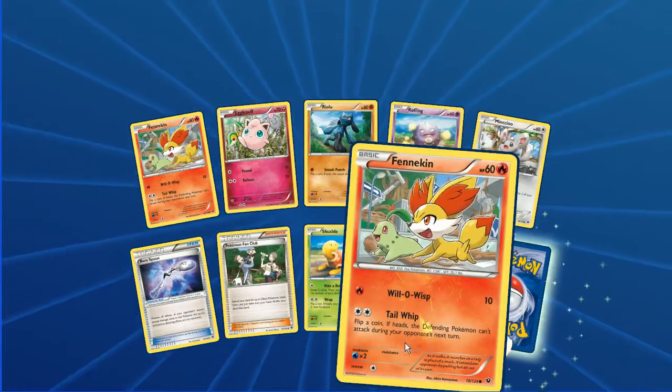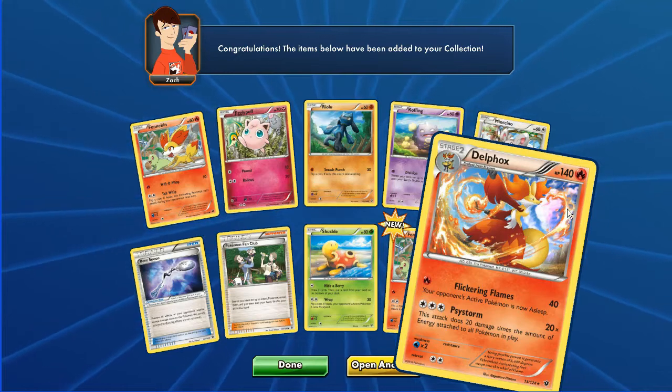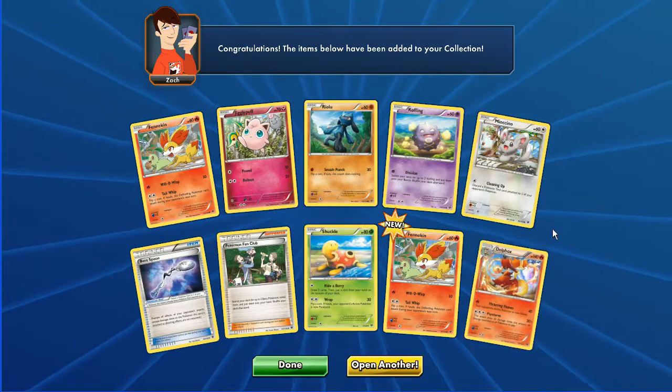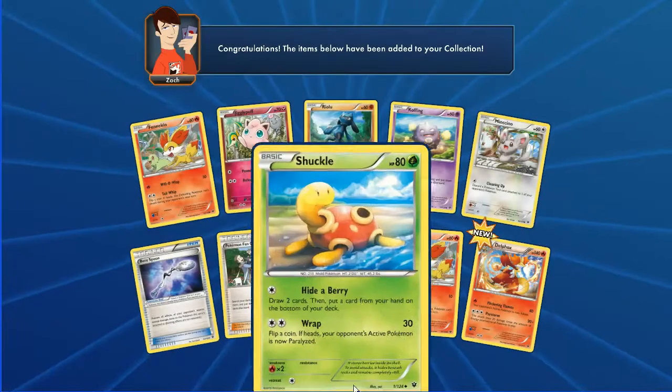Next pack we've got Fennekin, Jigglypuff, Riolu, Cofagrigus, Minccino, Bent Spoon, Pokemon Fan Club, Shuffle, reverse Fennekin, and in the back we have a Delphox holo rare. We've got about six or seven swaps of those from the Fates Collide booster box - hint hint, nudge nudge.